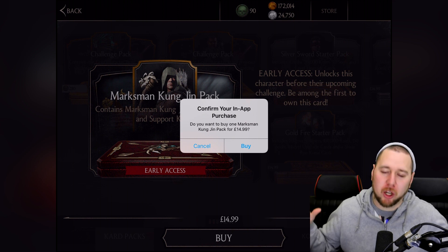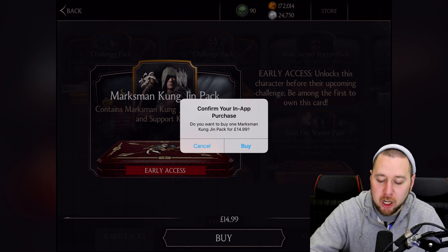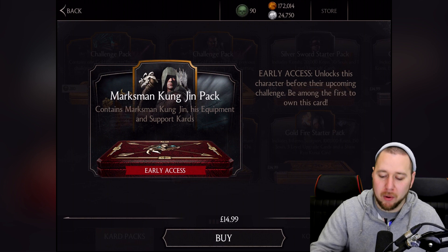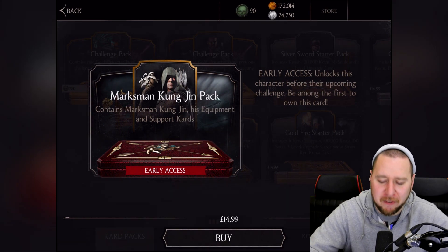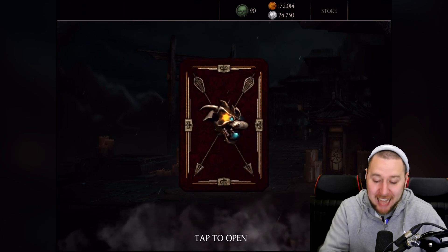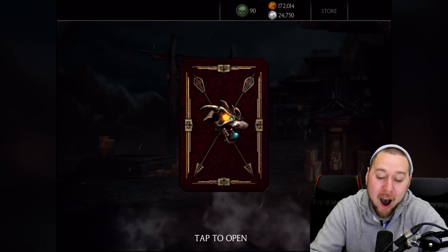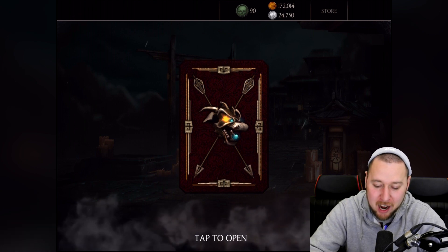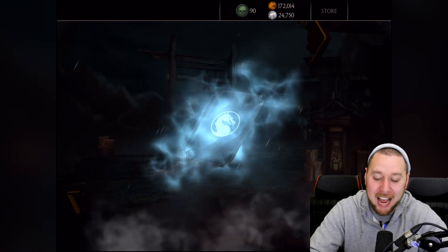Here we are — we've got to confirm the in-app purchase: $40.99. Do you want to buy one Marksman Kung Jin pack? Let's buy this! Oh wow, what is that — a dragon with arrows going through it? That looks so cool! And then the dragon eye is all lit up as well — that is awesome. Let's open this up!